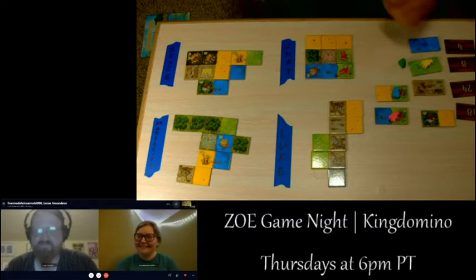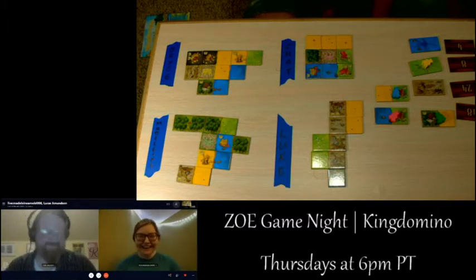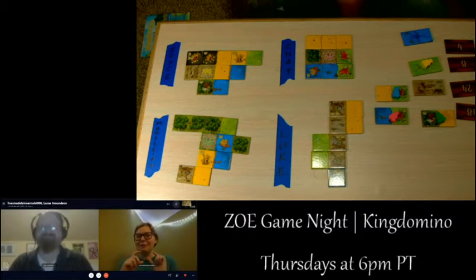Madeline picks the bottom tile — forest with wheat. She was tempted by the beautiful Loch Ness monster water tile but shows some restraint. 'If it were a kraken tile I would have disregarded my entire strategy, but I can have a little restraint with Nessie.' Bryce mentions he thinks there is a kraken tile somewhere in the deck, so now Madeline commits to saving just enough space for a two-water tile.